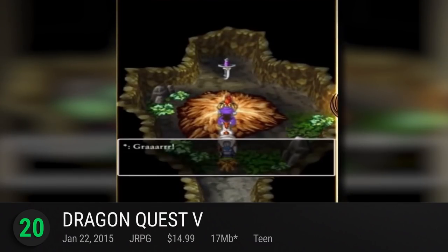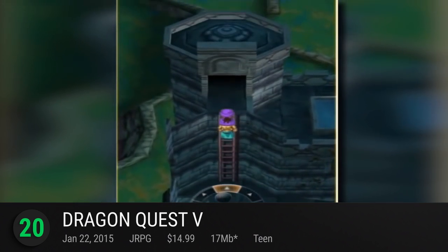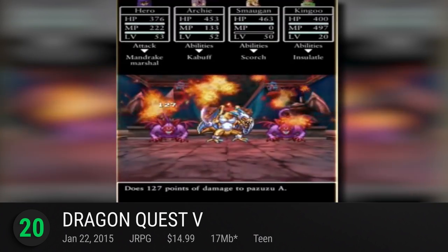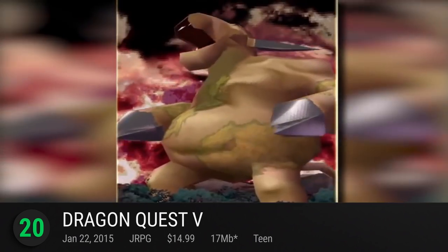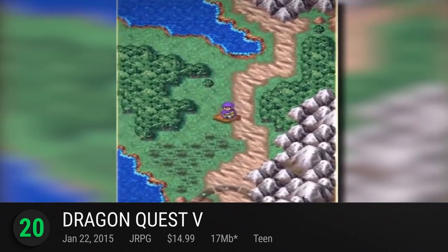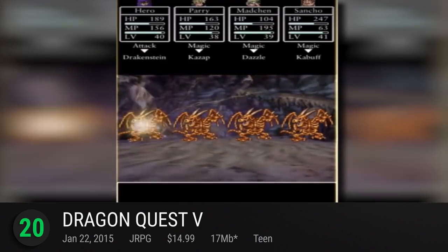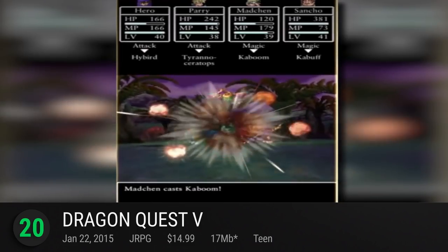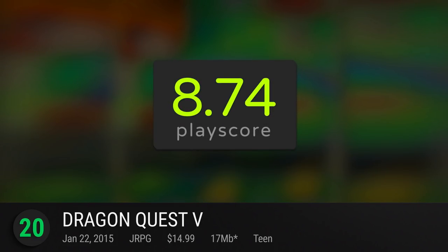A tale as old as time at number 20 is Dragon Quest V. Our second look at what would be the Zenithia trilogy, Dragon Quest V seems to show off the best of the series ported to Android. Originally released on the Famicom, experience the much-awaited port on the go as you live 30 years in the life of the hero. A success more than decades after, it has a PlayScore of 8.74.